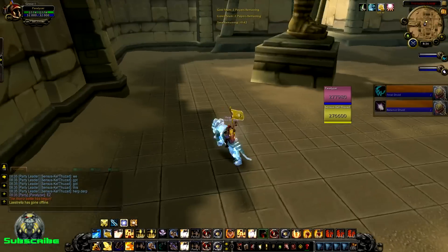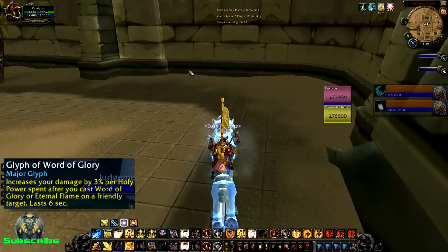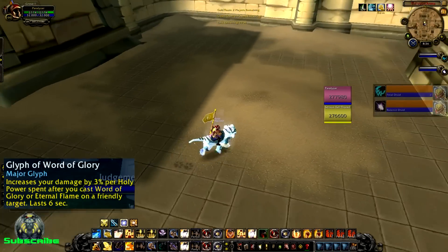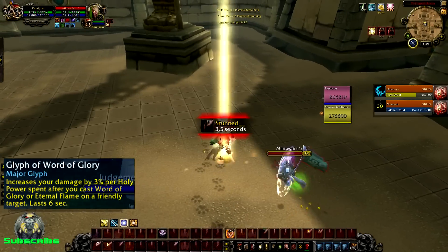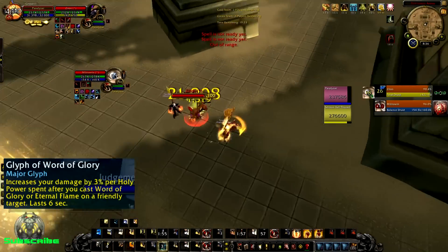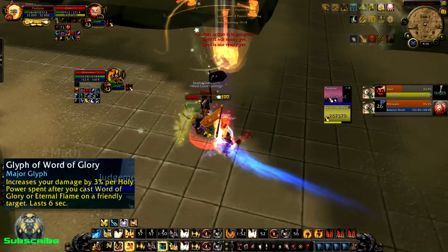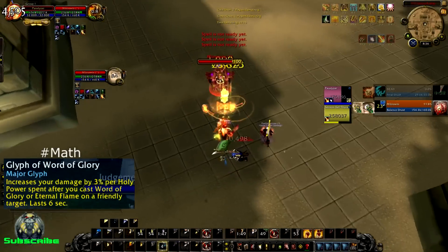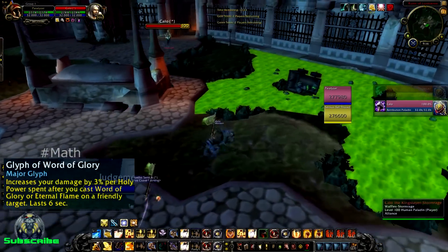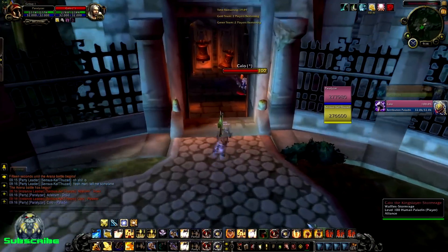The third glyph I use is Word of Glory. The reason I use it is because your four-set bonus as a Ret Paladin reads: spending Holy Power increases your damage and healing by 3% per Holy Power spent for eight seconds. So when you use the Word of Glory glyph and cast it on yourself with a three stack, you heal yourself and gain two bonuses of 9%, equaling 18% damage. So when you Word of Glory yourself or an ally, you gain 18% damage — pretty awesome.